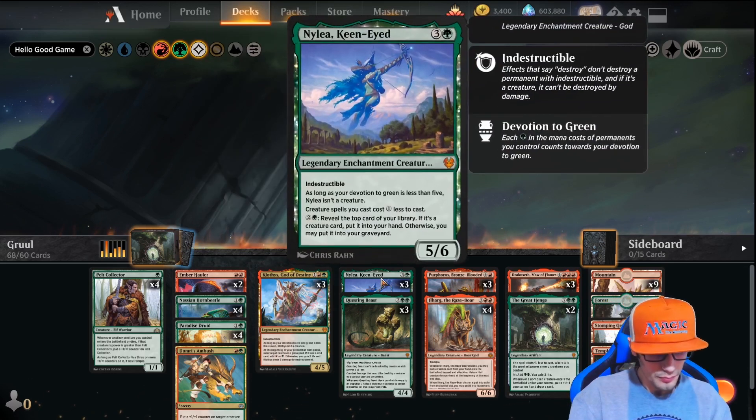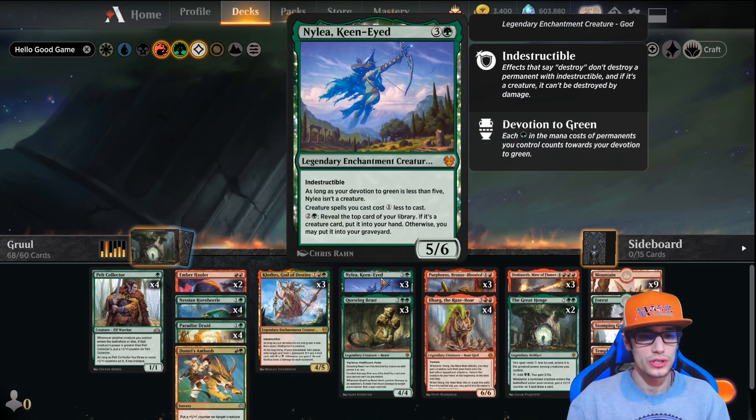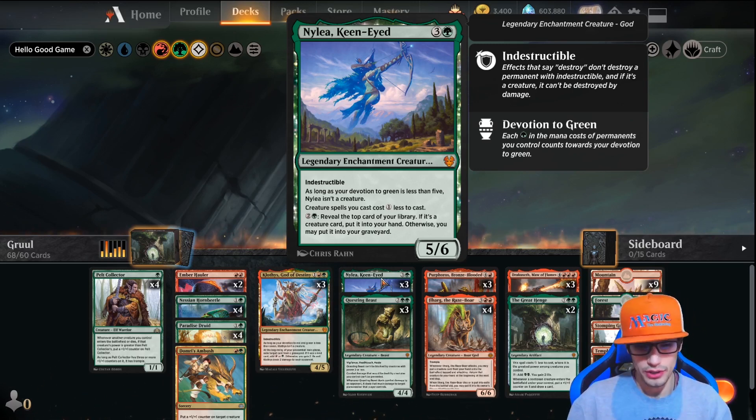We have three Nylea, Keen-Eyed — indestructible as well, a 5/6 for four mana. As long as your devotion to green is less than five, it's not a creature. Creature spells you cast cost one less, and you can pay three to reveal the top card of your library — if it's a creature card put it into your hand, otherwise you may put it into your graveyard.